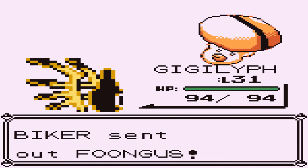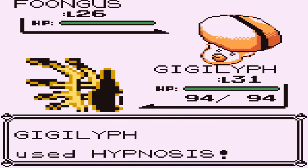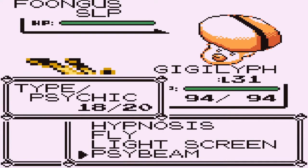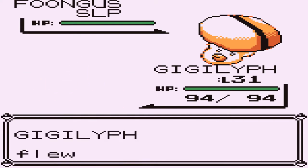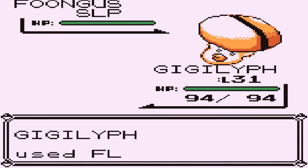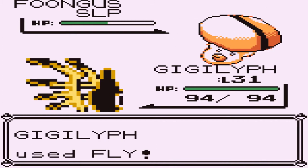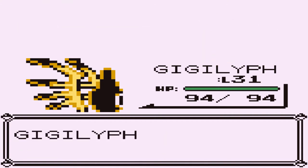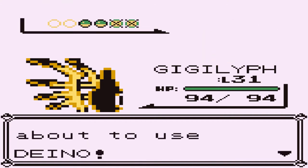Here we go — a hypnosis attack. Boongus is asleep, which is great. Let's go with a fly attack. Totally didn't think of using hypnosis — I just slipped my button. There we go. Gigalith defeated, and here comes a Dino — that's a Dragon-type Pokemon, so I'm a bit scared of it.